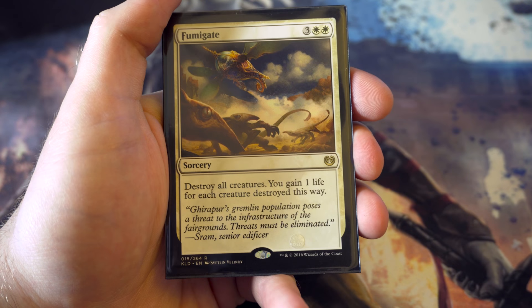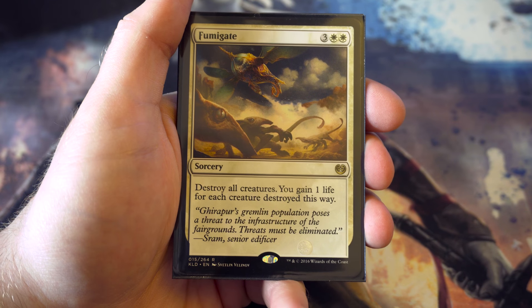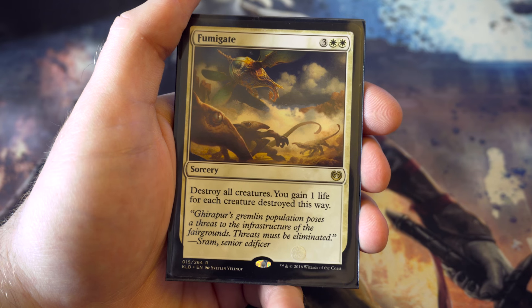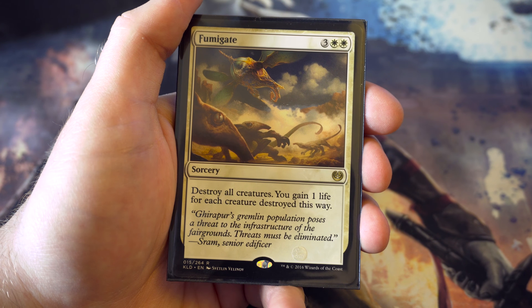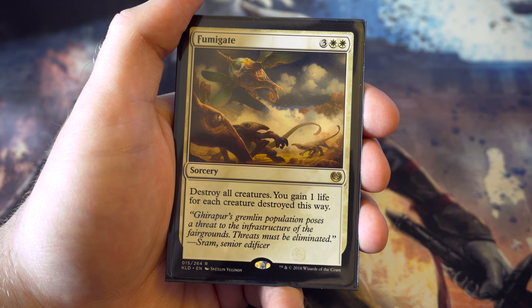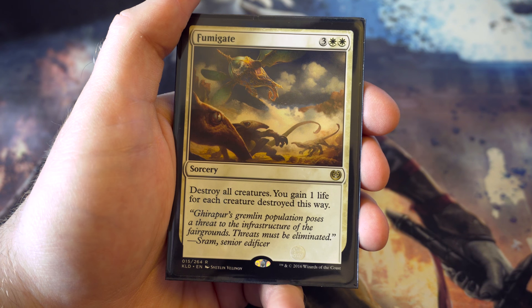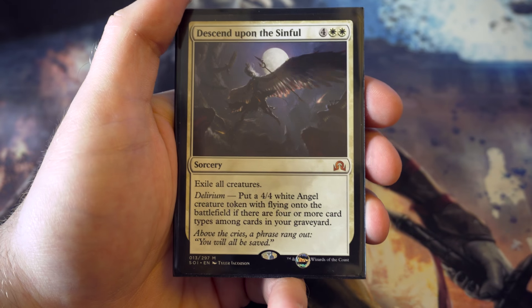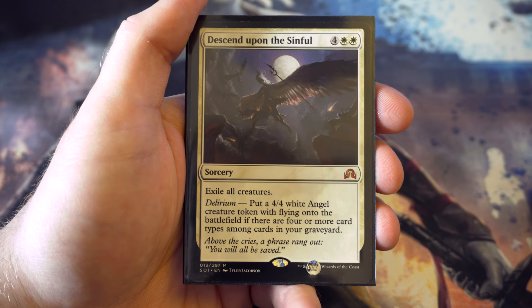Fumigate - for three and two white destroy all creatures and you gain one life for each creature destroyed. It's a little more expensive than traditional board wipes, but if there are enough creatures on the board gaining life is going to be a helpful swing. I'd quite happily pay one extra mana for that.